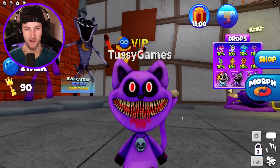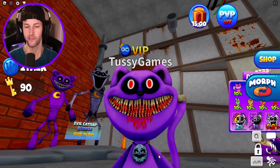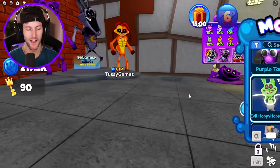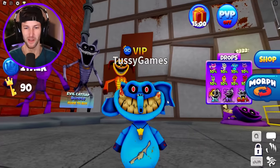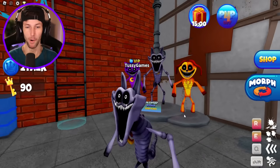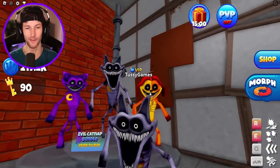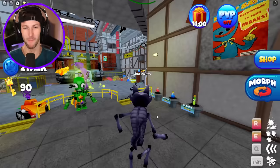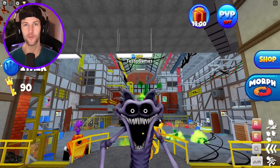Are you going to be the evil Easter bunny? We got Evil Catnap — instead of a yellow crescent moon, he has an evil full moon as his necklace. That is awesome. And we also have Bubba Bubba Fant — he is creepy, so cool. We also have all three of the game pass Evil Catnap bundle morphs: Nightmare Catnap, Evil Catnap, and of course my favorite, Evil Dog Day that spits out bones and smoke. Hope you enjoyed another amazing Morph World update. If you want to see more, hit that like button and I'll see you in the next one. Peace!